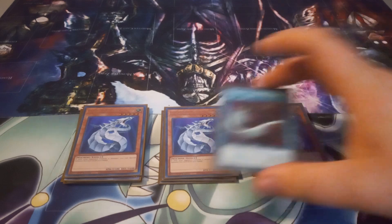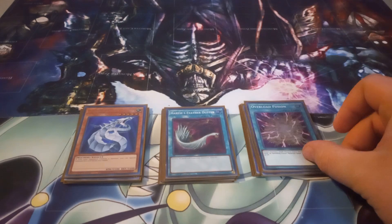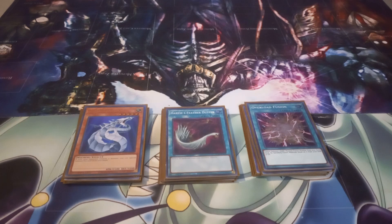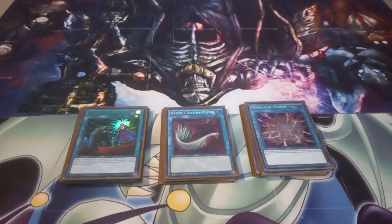Moving on to the spells. I play one copy of Harpy's Feather Duster just to deal with back row. Also, Mystic Mine is a stupid card that should get banned — gonna keep saying that until it gets banned. I play one copy of Overload Fusion, which lets you Fusion Summon a dark Fusion monster from your extra deck by banishing its materials from the graveyard. I play one copy of Called by the Grave, just to stop hand traps or opponents' monsters that have effects in the graveyard. Put Called by the Grave to three — that helps deal with Tearlaments.